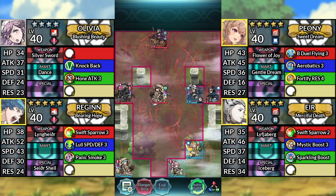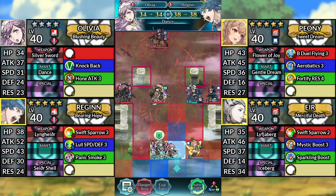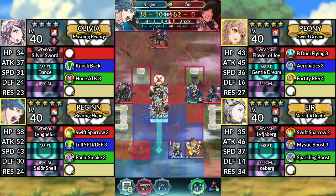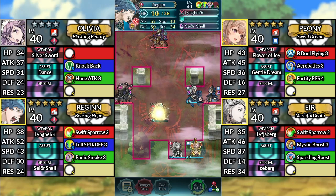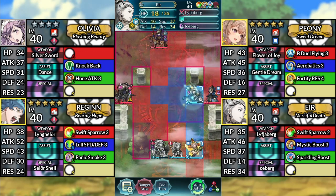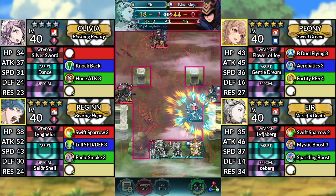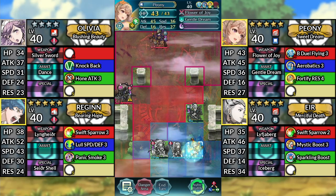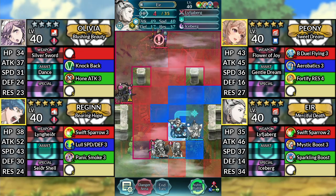For turn 3, move Reginn up to the right. Move Olivia up 1 space and dance Reginn. Move Reginn up to the left of Olivia. Move Eir 1 space down and attack the Blue Mage. Move Peony up 1 space and dance Eir. Then move Eir above Olivia.